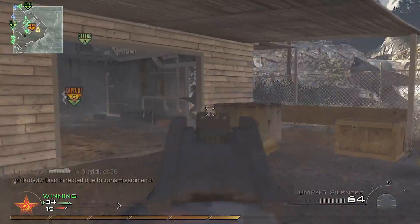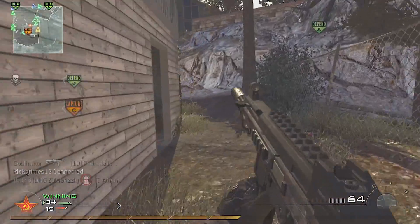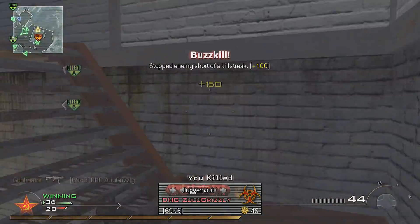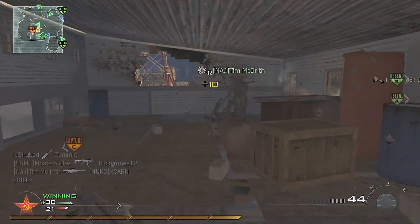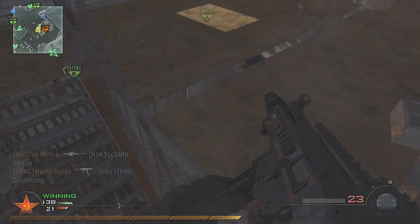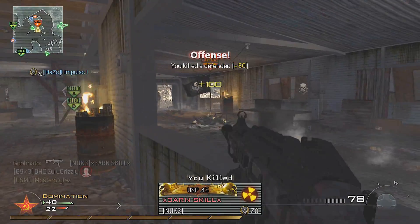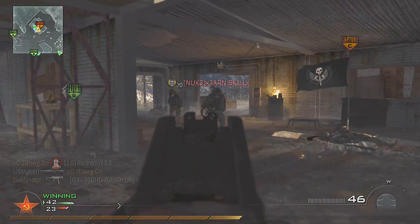Yo, what's up guys, it's the Goblin. Today I have a pretty fast UMP nuke on MW2 on the map Estate. I'm using the UMP with the Spaz and you'll see I get the harrier strike pretty fast. I come over and get like a triple with the UMP, then I pull out my lucky ducky Spaz 12. I run around the outside and pick up the motherlode — the jackpot, winning the lottery — and I can pick these guys off.